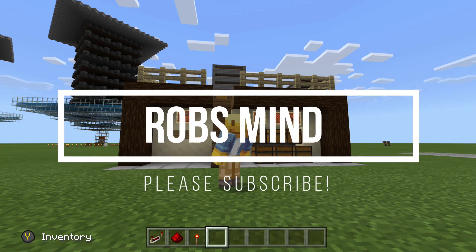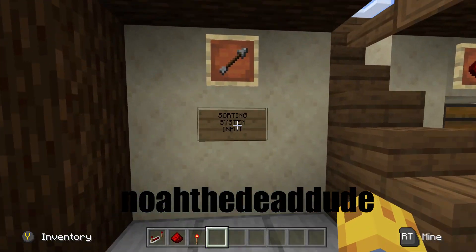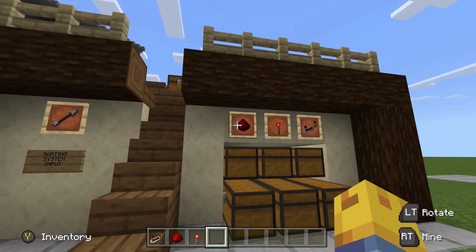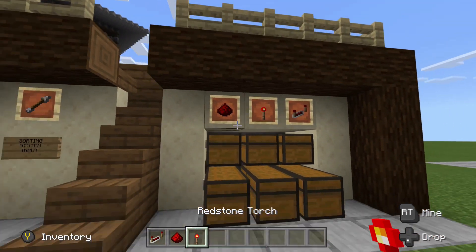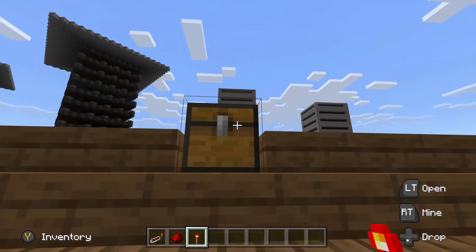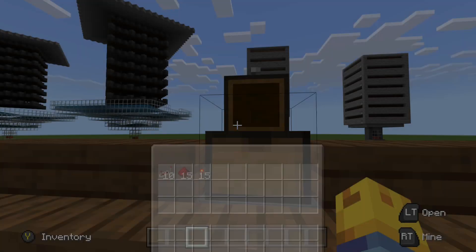This next video is a viewer suggestion brought to you by Noah the Dead Dude, and it is an item sorter. Right here you can see that is the sorting input up there. You can change these with whatever item you want. Right here we're going to use redstone, redstone torches, and repeaters. Obviously you guys probably won't want to use this to sort out your different redstone components, so in a minute we're actually going to build this to be much more useful for you guys.